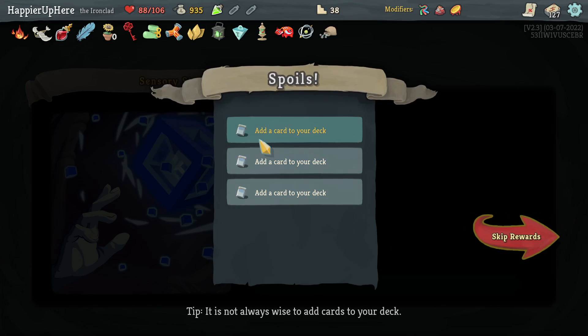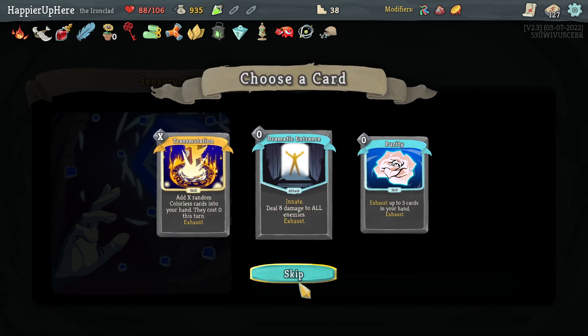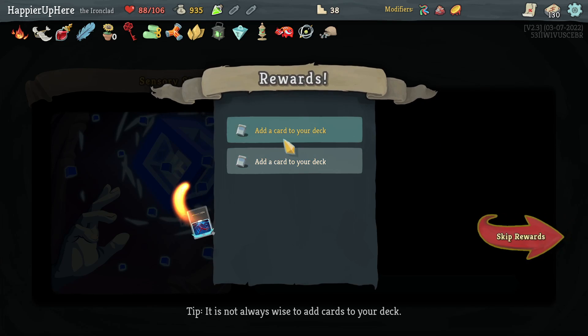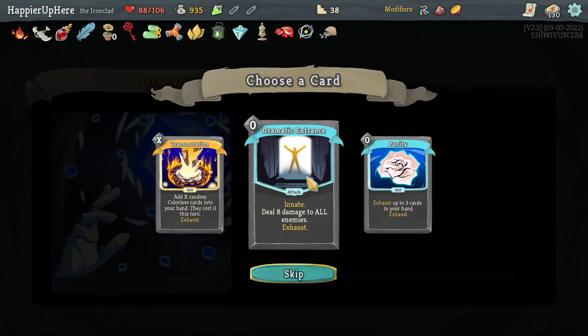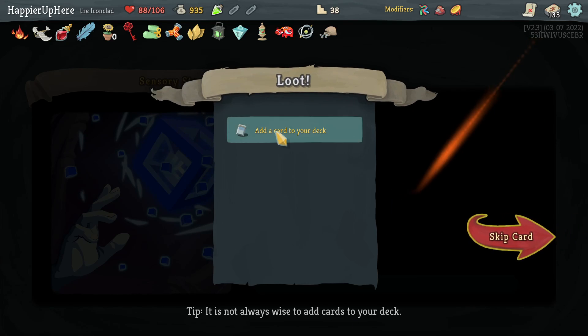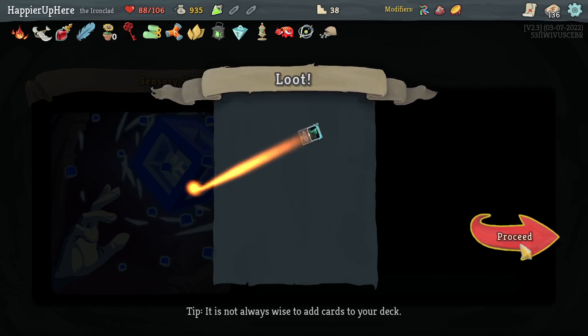I can't take any collector bonuses on anything else, so I'll just take some random cards. Let's take Trip, which is not bad. Even one set of Dramatic Entrances is too much. Let's go with Purity and then Discovery.